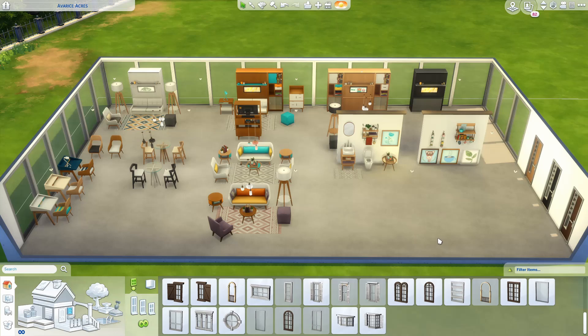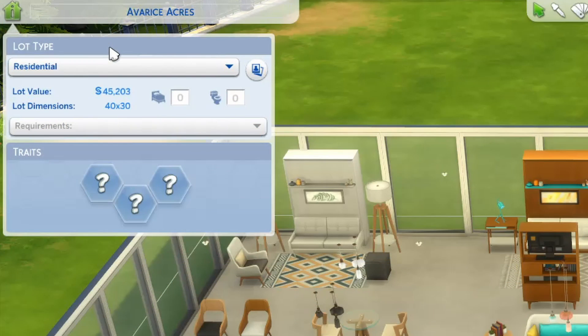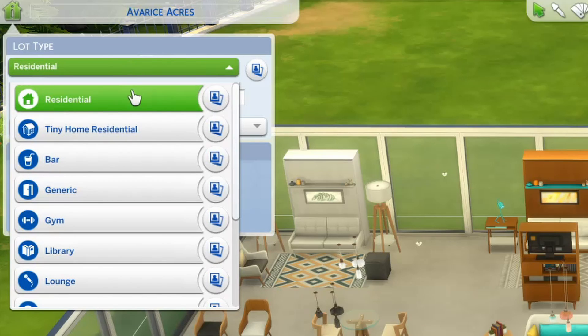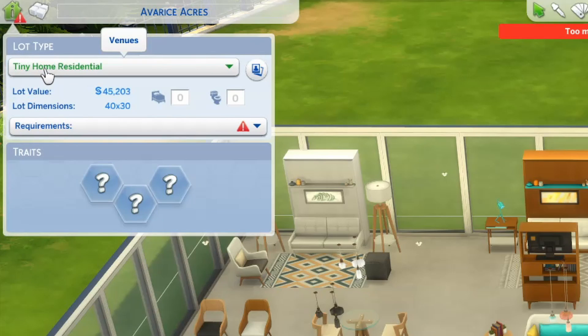Let's get into the actual features. With this new pack we did get a new lot type, which makes sense because this is a tiny living pack. The new lot type is called Tiny Home Residential and it says: tiny homes are a way of life — how small a space can you fit the essentials? There are three progressively difficult goals to challenge yourself: small, tiny, and micro. I really like that because I like a challenge, whether it's with budget or limiting packs. I like it when The Sims challenges us and makes the game a little bit more difficult.